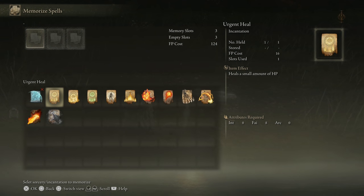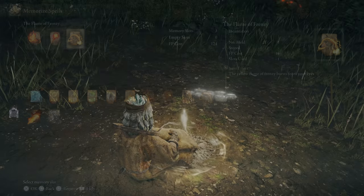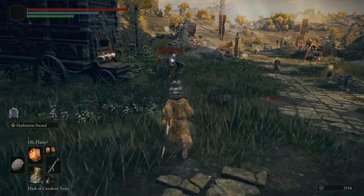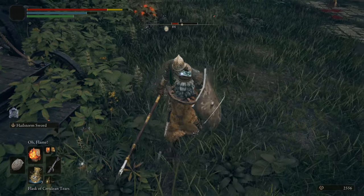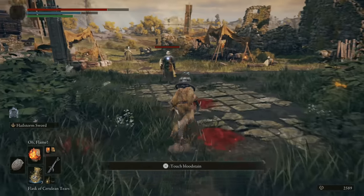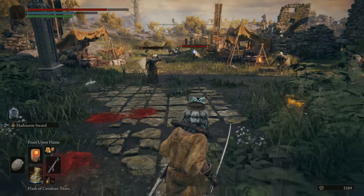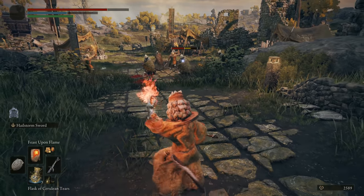Moving on from those, let's talk about the pyromancies. First up we have Oh Flame — that's combustion, just run up and boom, fire. It comes out fast, still decent as a catch in PvP if you can get people unaware. Then we have Feast Upon Flame, which is basically your fireball. This is another chargeable spell — a regular cast throws it out for decent damage.